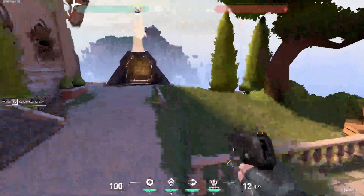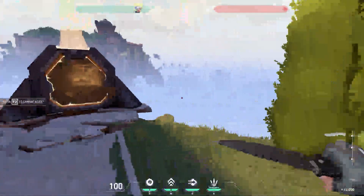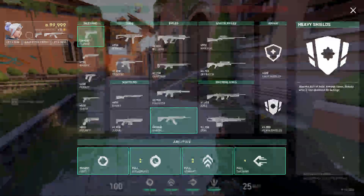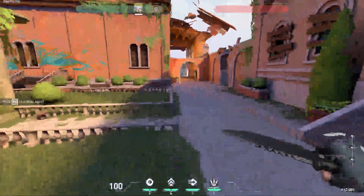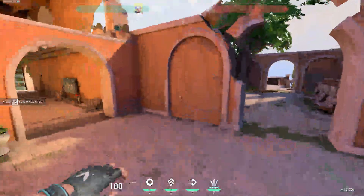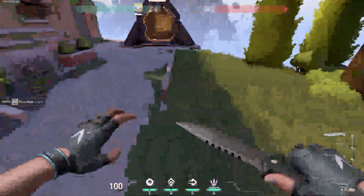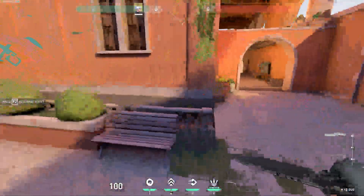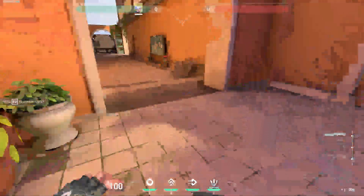As you can see on the left corner, you can see your guns and next to them you'll notice the keys I use to change between them. For example, I have one key to grab my knife, one to grab my gun, and one to grab my bundle.